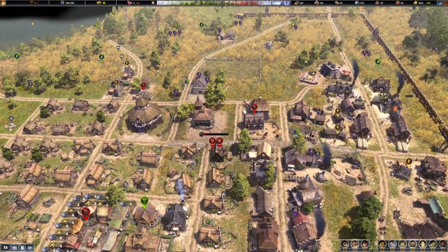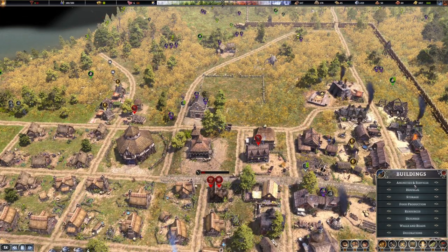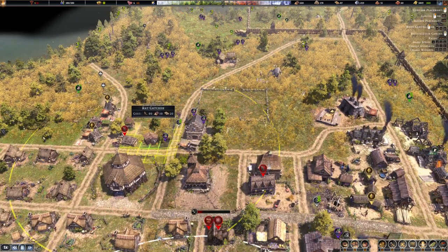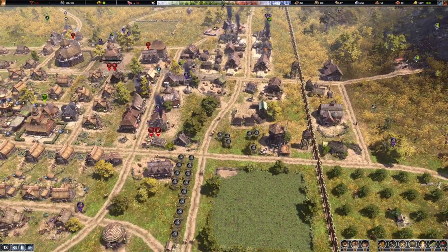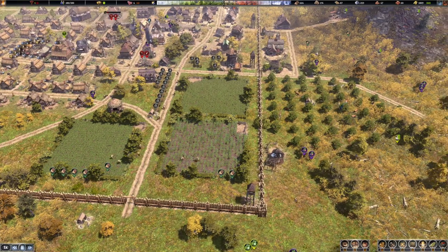Let's build another rat catcher so that we can cover off these buildings at the top here. We should be able to afford that pretty comfortably. We'll pop it in here - that should be fair enough. We should be able to get the rats sorted out. People are pretty happy now we've got most of the stuff that we need.